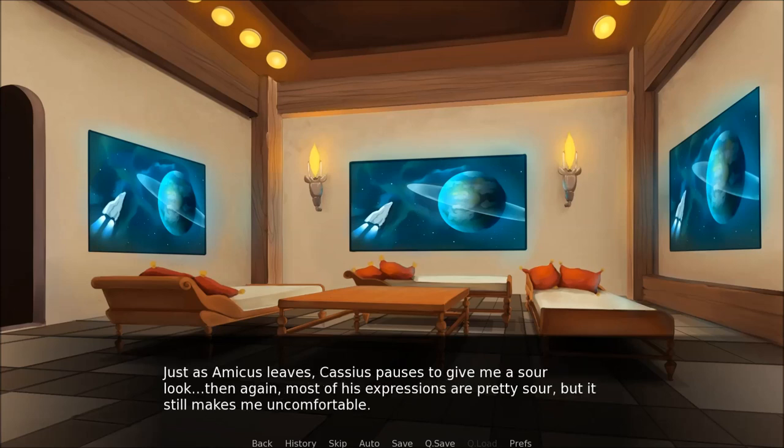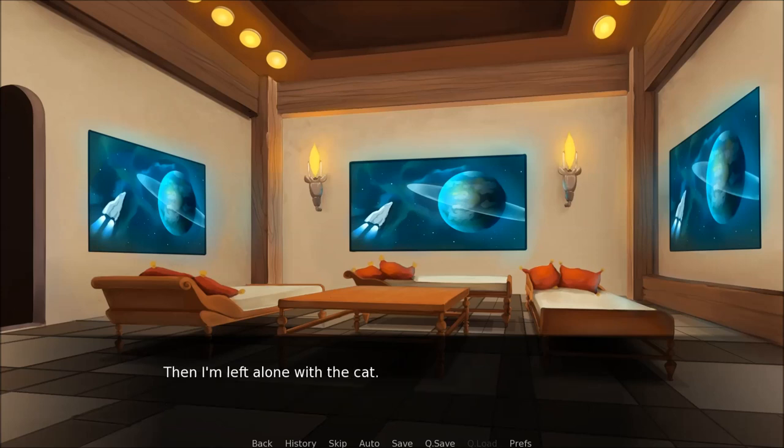Just as Amicus leaves, Cassius pauses to give me a sour look — then again, most of his expressions are pretty sour, but it still makes me uncomfortable. Then I'm left alone with the cat. I feel an odd sense of loneliness at seeing Amicus just leave like that — it's like my mother just dropped me off at preschool or something. He's the only one that's been treating me like an actual person. Mostly, at least. I hear the small sound of someone clearing their throat behind me.